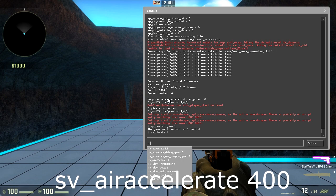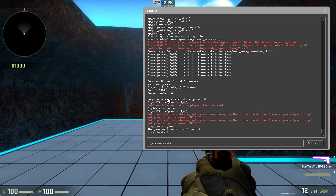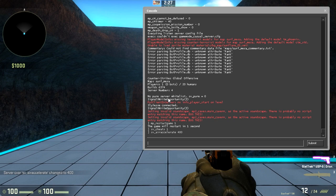Type 'sv_airaccelerate' and change it to 400. 400 is the sweet spot I've found. If you want to make surfing harder, make that number lower; if you want to make it easier, make it higher. That's the only thing you really need to change depending on how hard you want the surf to be.